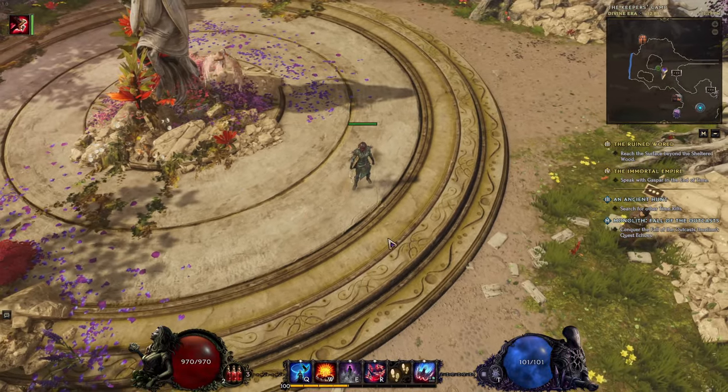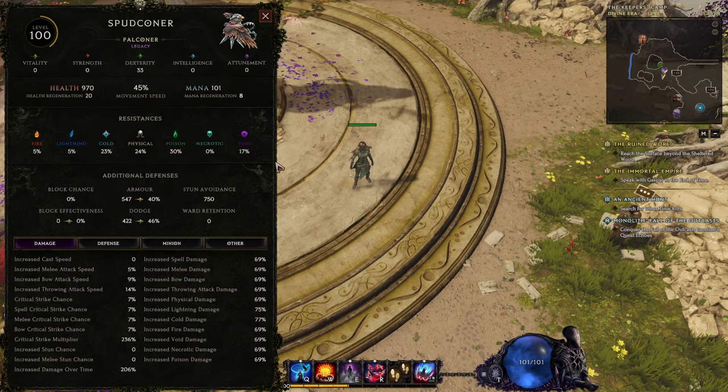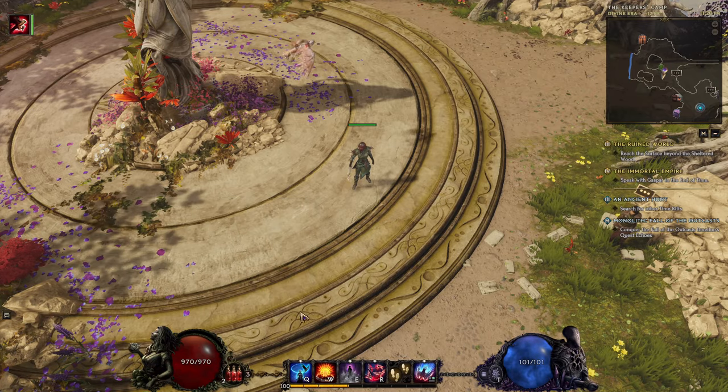Defensive layers are as always standard: all resistances to around 75%, armor to about 800 to 1k. Dodge rating will be okay. Critical strike avoidance should be really high — around 100% is the best idea. And health should be around 2k plus, at least 2k, when you're going into really high-level content.